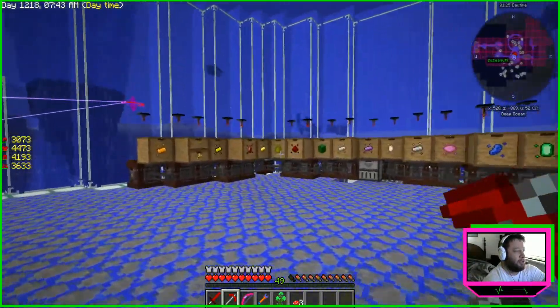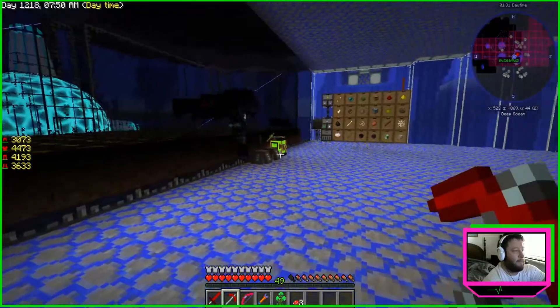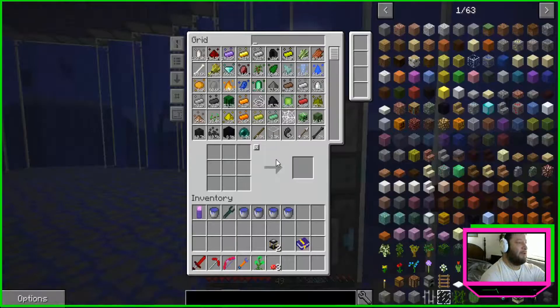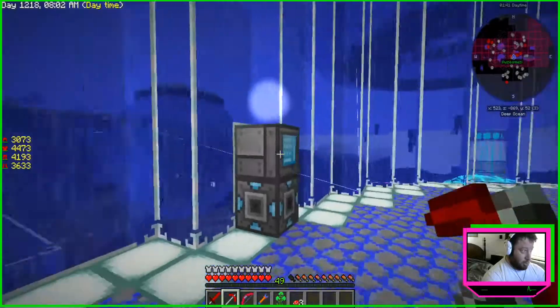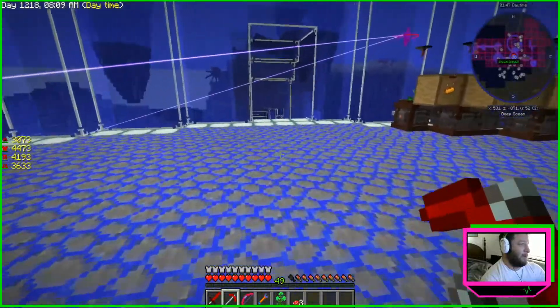This is our garden cloche area — we've got more up in the sky. There's the mob farm, and storage again. Crafting grids are everywhere. I need to change all these auto-select settings.